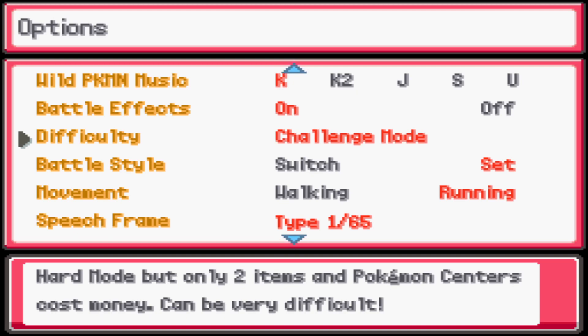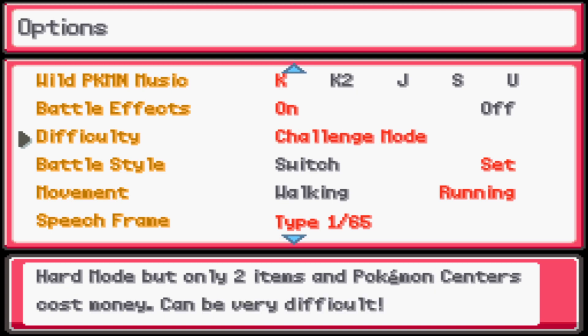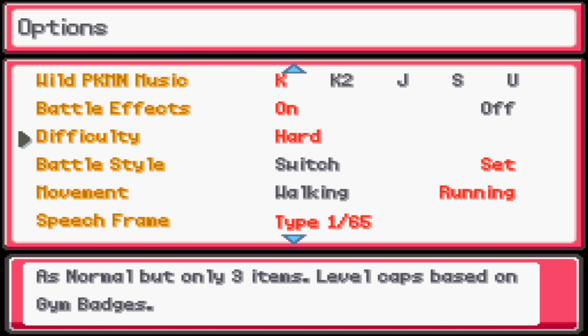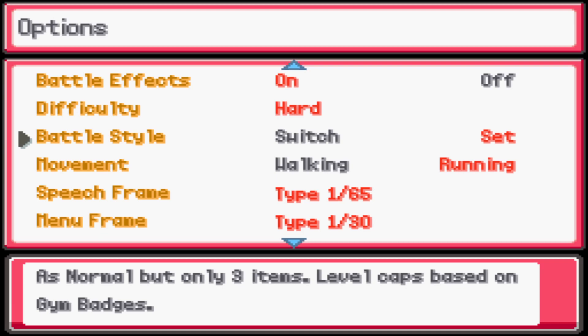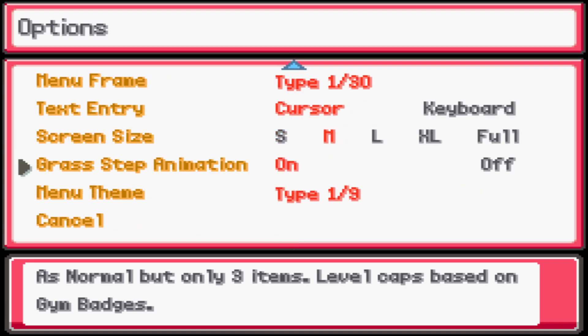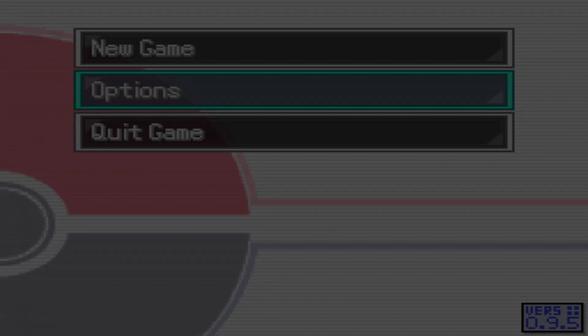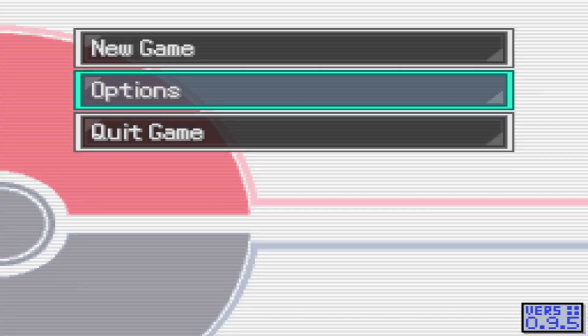Challenge mode is hard but only two items and Pokemon Centers cost money, which can be very difficult. We'll go with Hard — the Pokemon Center costing money is the only thing I don't like, but I don't use items in battle anyway. There are some other interesting options like set running and grass step animation before we're done with settings.